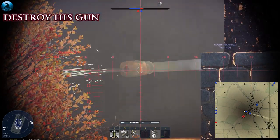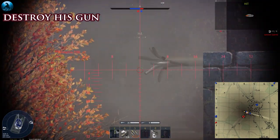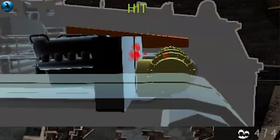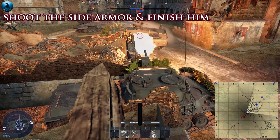First step: destroy his gun. Second step: immobilize him. Now shoot his side armor and destroy it.